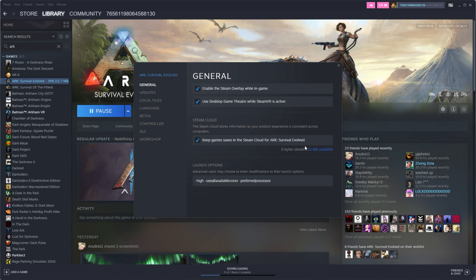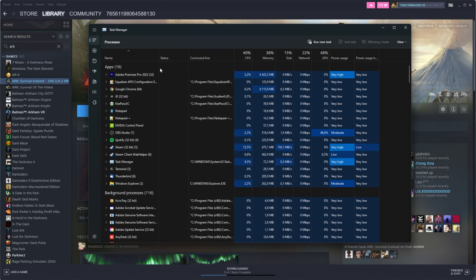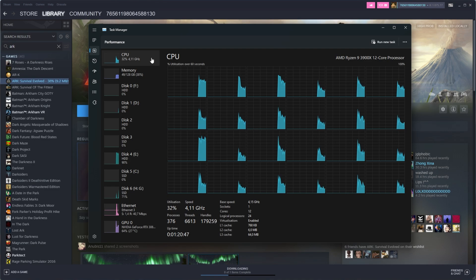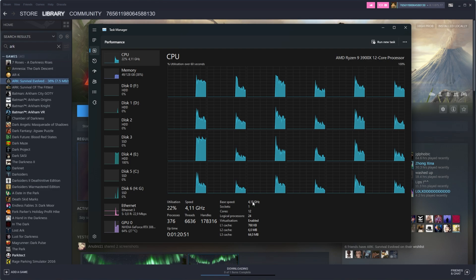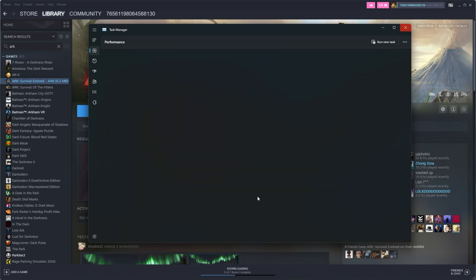Open your Task Manager with Control+Shift+Escape. Head across to the Performance tab and the CPU tab inside of that, so we can see exactly what's happening on our CPU. As you can see, I have 12 cores and 24 logical processes. The logical processes count is what we're going to be putting in there for the number — so 24 in my case. If yours is 16 or 8, put that number in there.